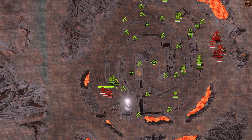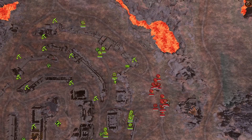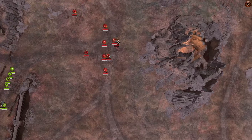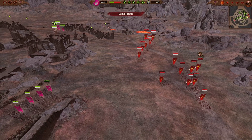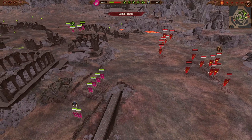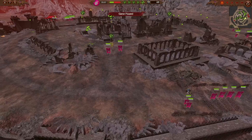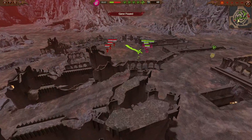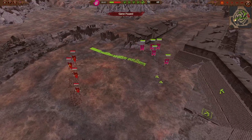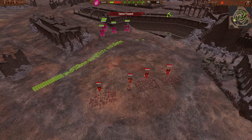Hey nerds, Dan here, going over another siege battle. It's Slaanesh versus Khorne — Khorne was attacking. Specifically the campaign boss Skarbrand. I was a little low on forces on this one, maybe a seven unit army that I was trying to muster when he attacked, and the garrison was not fantastic. He's attacking on two fronts here.